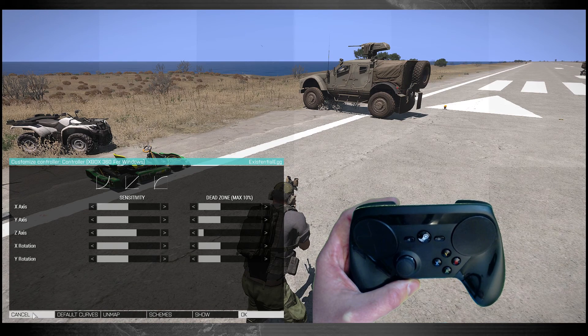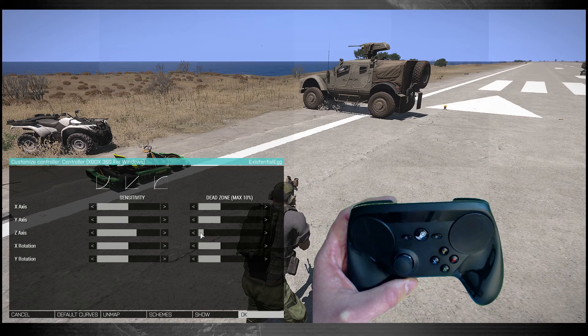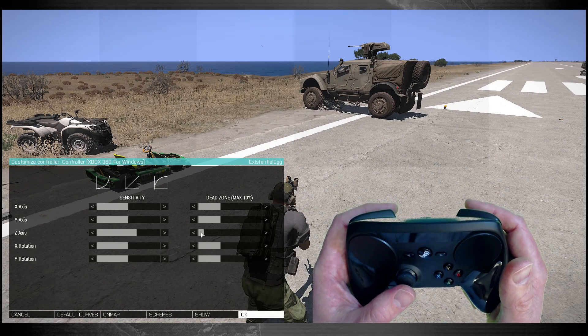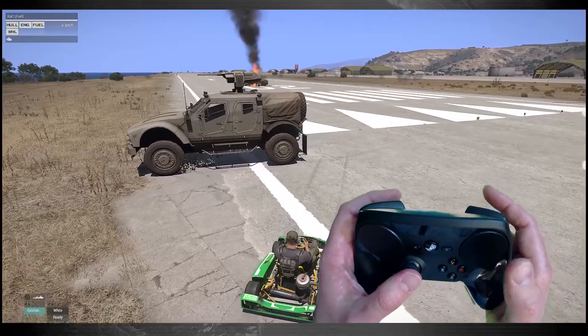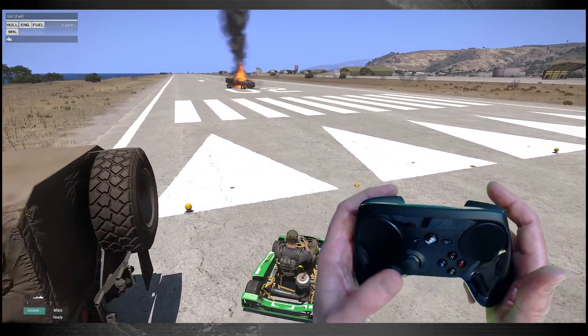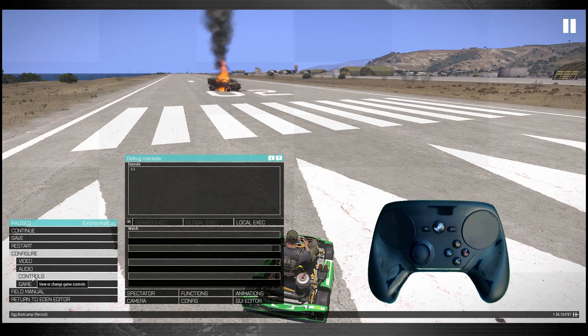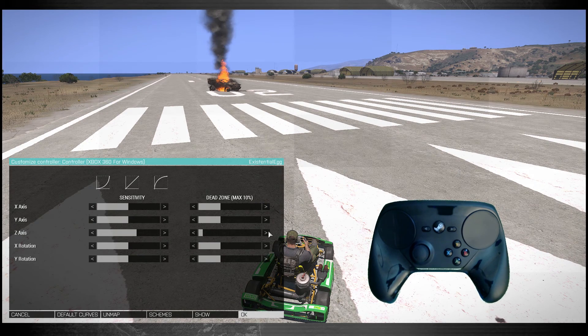If you get into a vehicle and notice it's throttling forward and driving you insane — it was for me — it's the Z-axis. You can see when I pull in the trigger on the vehicle set that's the Z-axis. If the dead zone is down it won't stop. I figured out I had to go into that controller customize and just bump up the dead zone — right there, though it may vary depending on your controller.